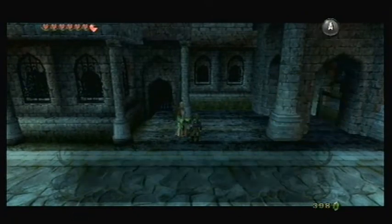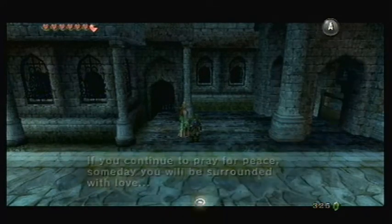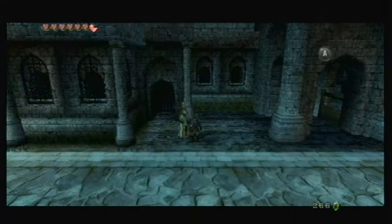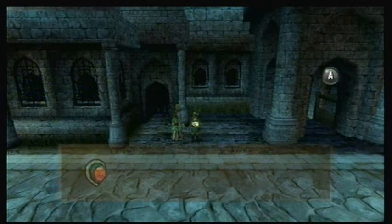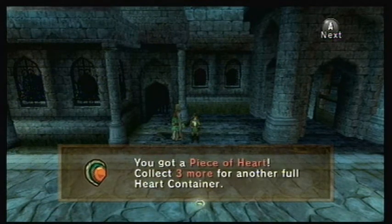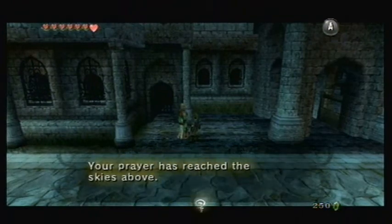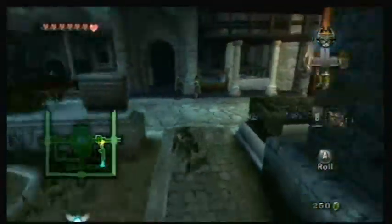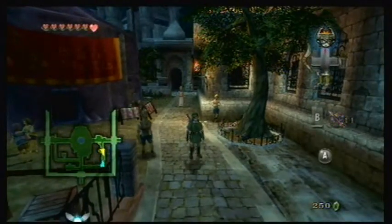I finished giving all the golden bugs to Agatha, so now I'm going to give the rest of the rupees to this guy. It should be just another 50 rupees. Anyway, this is heart piece number 12. I got quite a good amount done, but there's still a lot more to explore around here. See you next time.